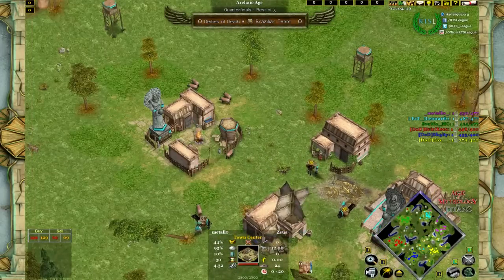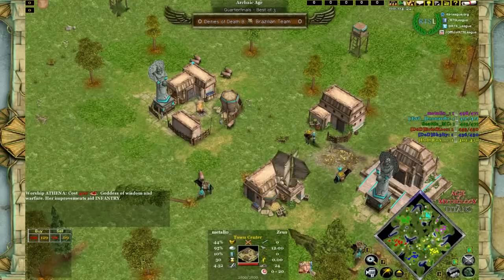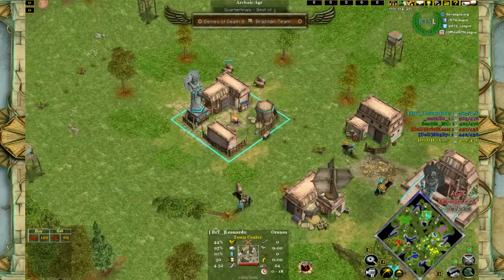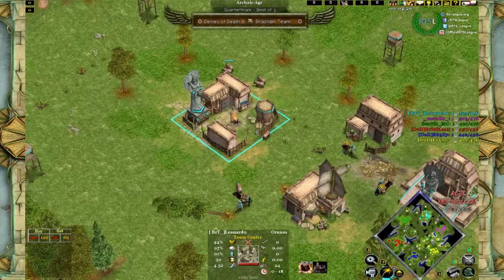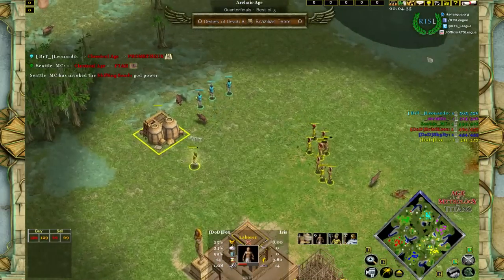The middle pocket for BRT is Leonardo, and he's going for Athena, which is interesting and might signal an aggressive build. Leonardo in the middle is already through Prometheus at a pretty decent time at 3:00, and so is Seattle — this definitely seems like a super aggressive build for BRT.